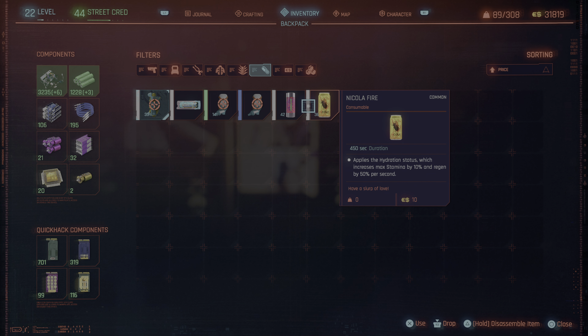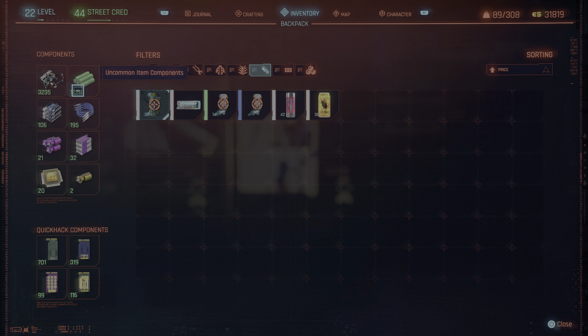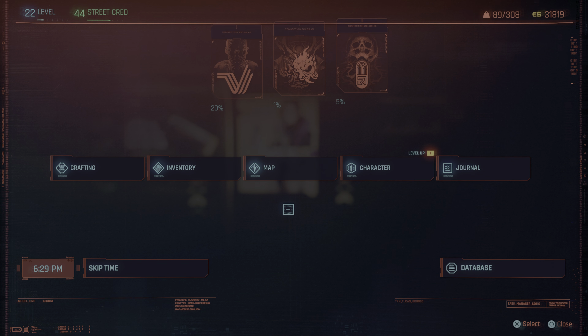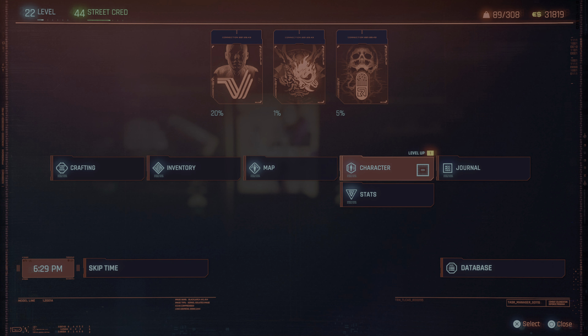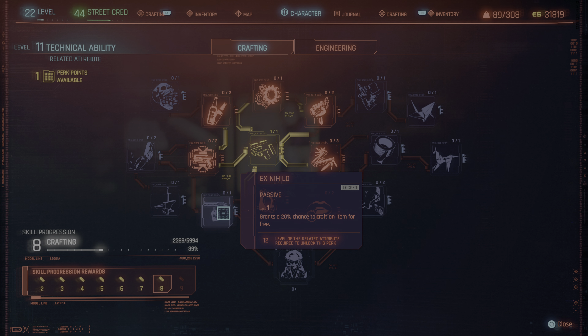For the $10 items, for some reason you can disassemble them. You can see on the top left I've got six plus regular components and three plus uncommon components. Normally you get five and two, but I have the perk which allows you to get more components from crafting - it's not essential but it speeds up the process.